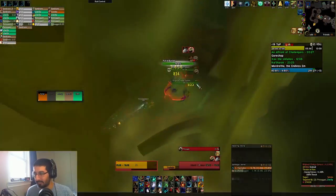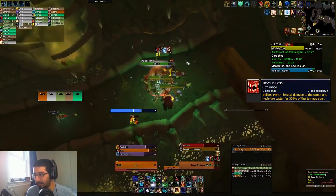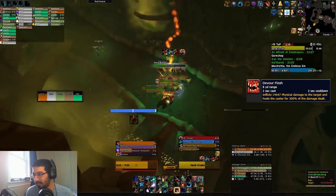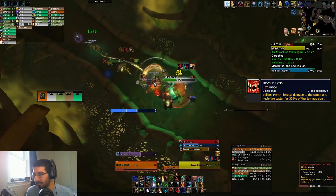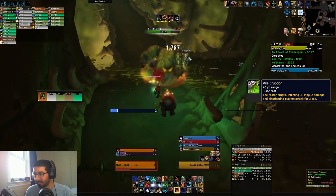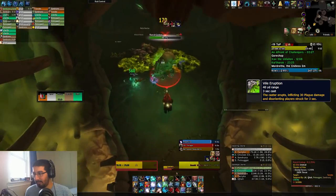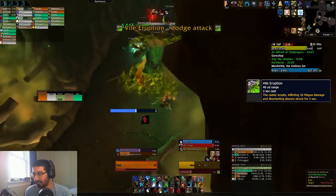Moving into the Abomination section, there's the Putrid Butchers which have Devour Flesh — a big physical hit that heals them for 300% of damage done. This can be pseudo-interrupted with various CC, so make sure you are using something like a Disorient or a Stun to prevent that from going off. There's also Vile Eruption from the Rancid Gas Bag — a cone targeted at a random player that is actually double-sided (both front and back), and it will disorient you and deal a huge amount of damage if you're hit, so make sure you're moving to the sides of the mob.